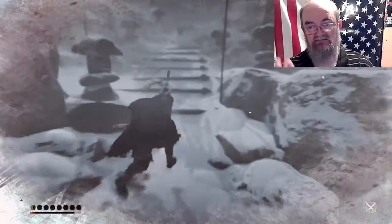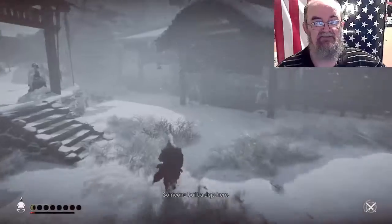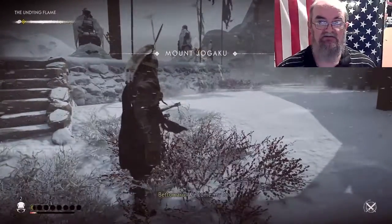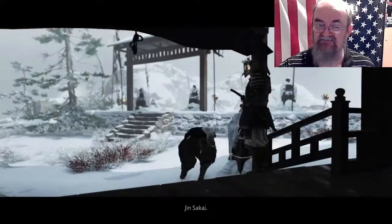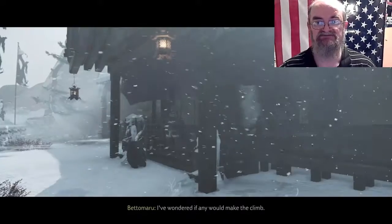Then I go over here, climb up that, go up the steps, and the rest is pretty obvious. Someone built a dojo here, and once you get close to the dojo the cold no longer affects you. You get a cut scene and then a boss fight in order to get the flaming sword technique.